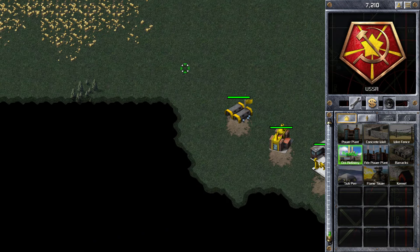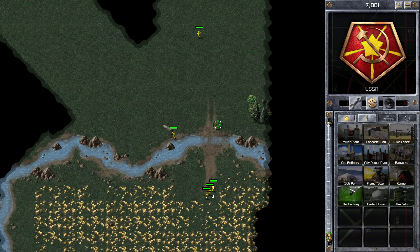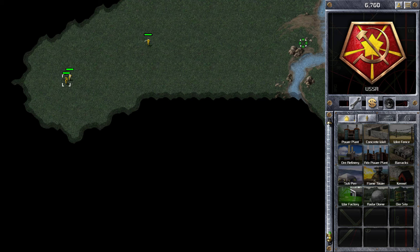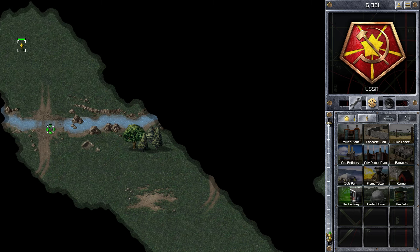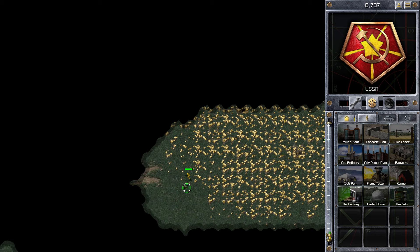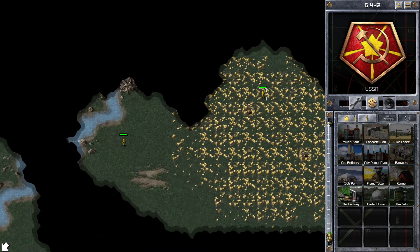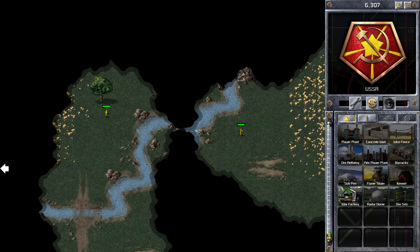There are two ways you can play when facing multiple players. You can either go for an early attack before the other player is ready, take one out, and then fight the other once you've recovered. Or what I'm going to do is go for a multi-MCV build so I've got faster building speeds and try to out-produce them. I think that's more fun than a rush attack and will lead to a better match.